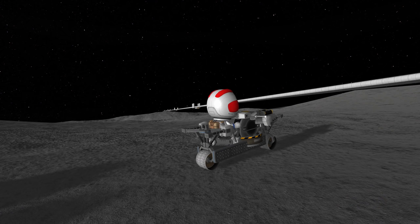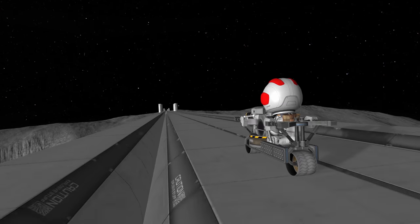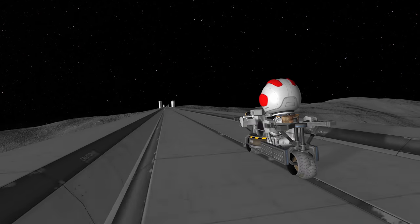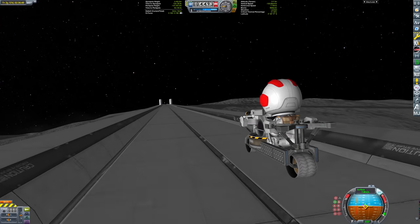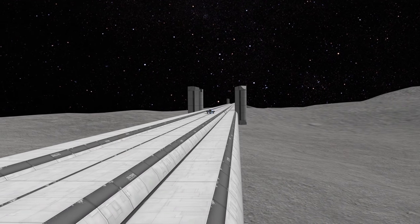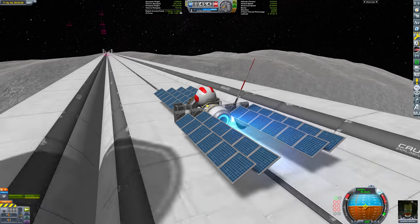Let's send our first vehicle over the bridge. Special thanks to my patron GoldenDragon for contributing this electric motorcycle. And with that, there's the first vehicle to cross the Drace Canyon using a bridge. The bridge makes a good runway too — this craft doesn't have enough thrust to take off normally, but using the bridge, it can.